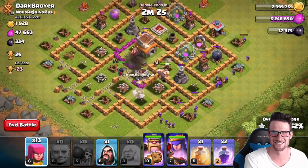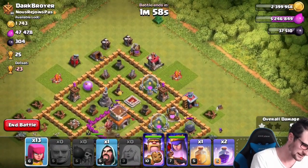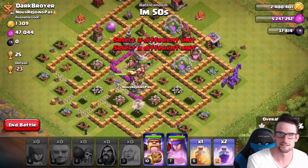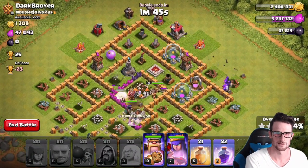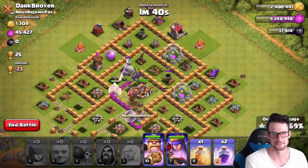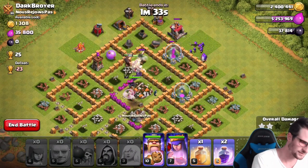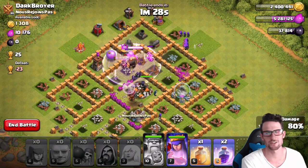My healers are healing the wizards now — the Giants are off on their own and gonna die. I've only got one healer left, but I got the majority of the loot that I wanted. I used this same attack strategy last night on Kelly's iPad and got a three-star, and I am just doing myself a disservice right now. Well, my base was pretty rushed. I had all level seven walls, Town Hall 8.